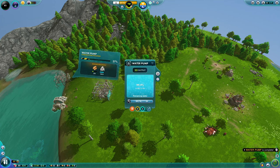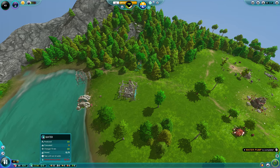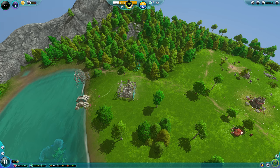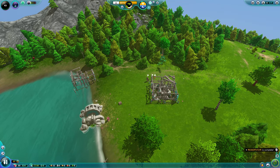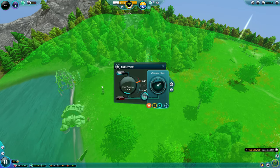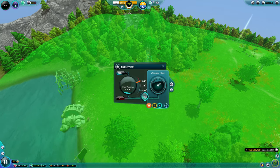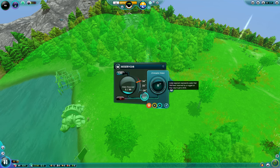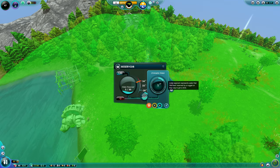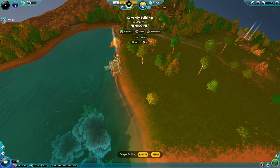Water pump one is now finished and very shortly it'll start pumping. It can't run yet because there's nowhere to store the water — this is why these buildings are critical together. As soon as the reservoir is done, the water wheel kicks in and starts pumping. The left-side storage is for buildings and machines; the right side is drinkable water, which fills much slower. At the start, a maximum of seven nuggets can drink from a reservoir at any one time.